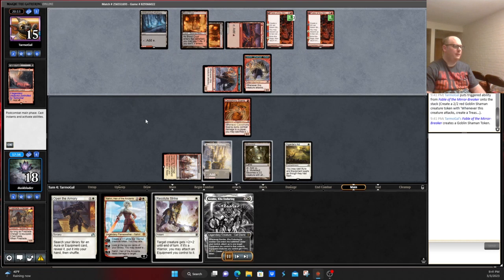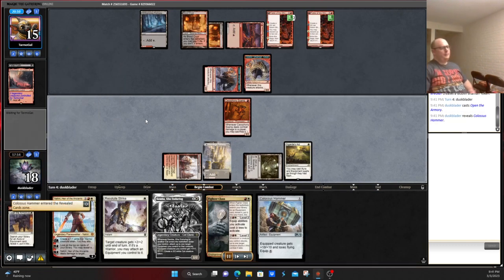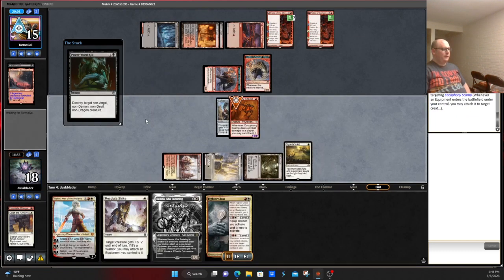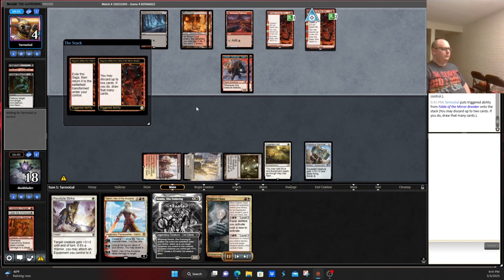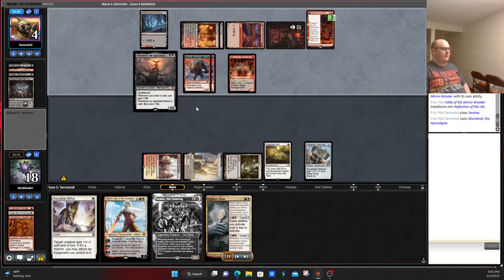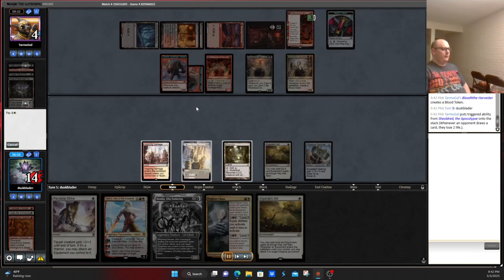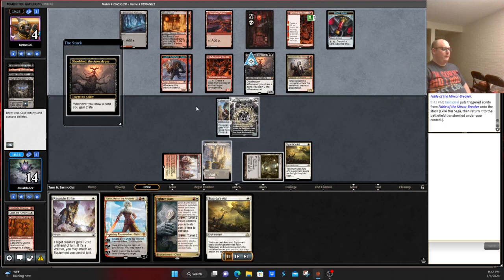I guess the thought process is if our opponent taps out again, then they might die — though that doesn't seem exceptionally likely. We play Open the Armory, grab a Colossus Hammer. Attack. Power Word Kill. We do the Hammer — this forces them to take 11 to the face, because Scamp does Scamp things. Feels like our opponent's really pulling their head at this point. They're definitely doing Rakdos things. They even have a Shielded Red to hold up removal spells. I guess they don't have removal spells. We play Kemba — Kemba steals a Hammer.